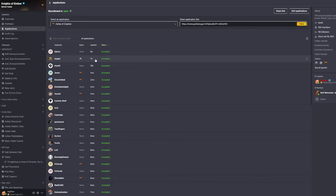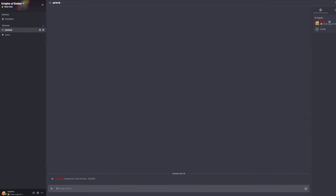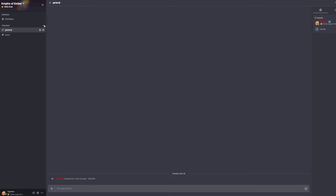I found out that someone applied seven and six hours ago and I just accepted them. Here's a little workaround if you want to get actual notifications. The first thing you want to do is create some sort of staff channel, or any public channel is fine. I'm just gonna go ahead and create something called 'applicants' in the VIP area.